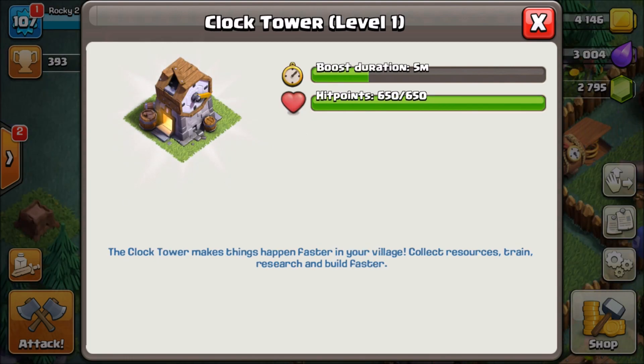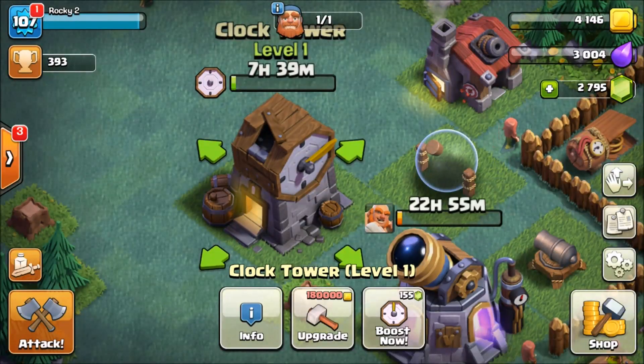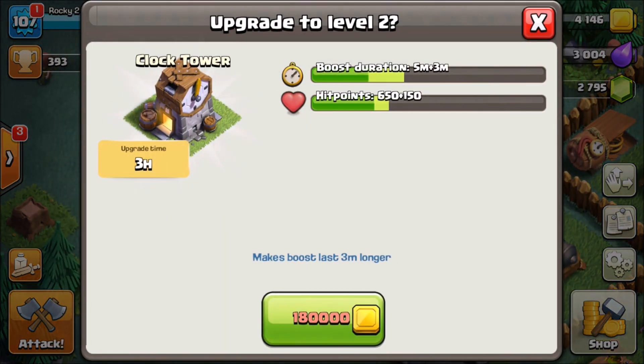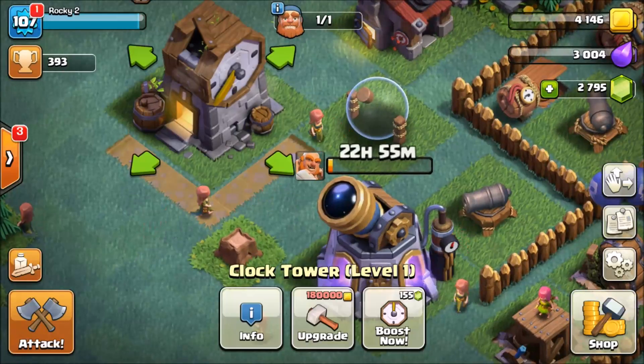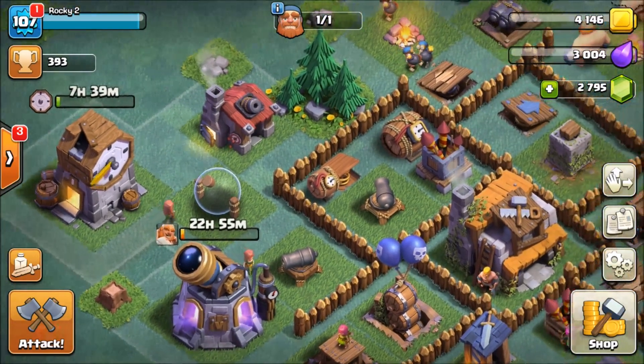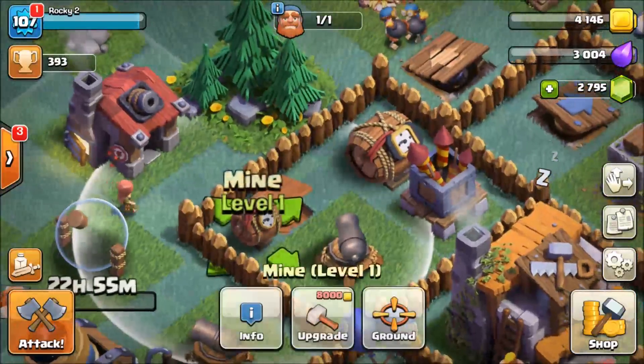One of the buildings I wanted to go more in depth with is the clock tower. At level one, it gives a five-minute boost for your builder base village every eight hours - the cooldown is about eight hours. If you upgrade it, it goes up to an eight-minute boost and gains a bit more hit points. It's like a free boost session every eight hours, and you can gem the cooldown to speed it up.